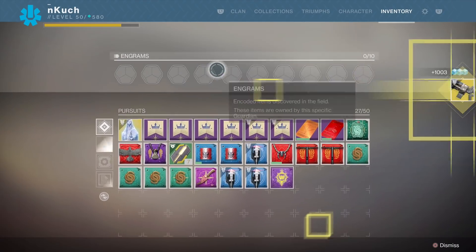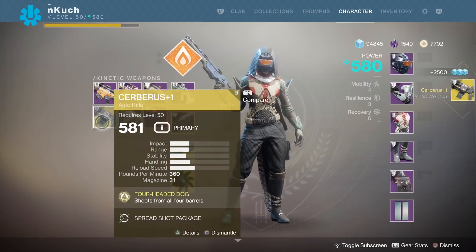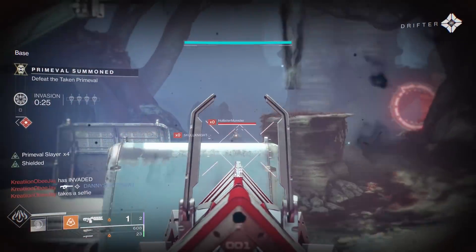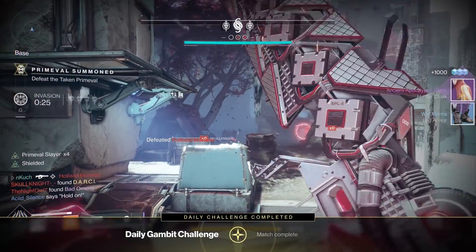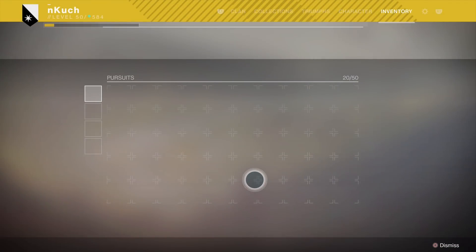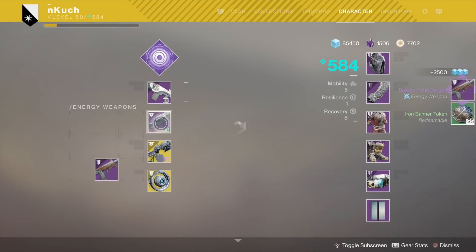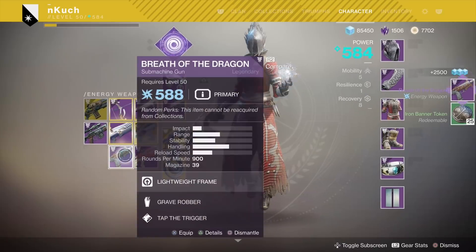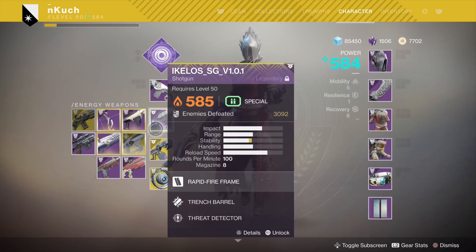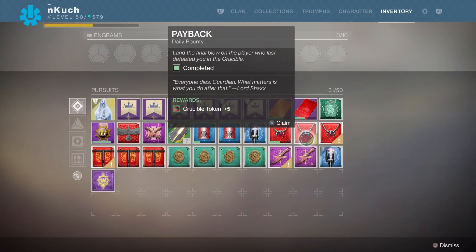The Spider weekly bounty has a significant chance at dropping an exotic, so make sure your entire fireteam has fireteam medallions active when doing those. Once all these high-power drops are done — preferably on Tuesday or Wednesday — complete all your regular milestones to inch forward. The Iron Banner powerful drop rewards up to five power levels higher, which is really good, unless you're already above 580, in which case it'll likely be a 1 to 2 power increase. Complete it once your gear is relatively balanced.